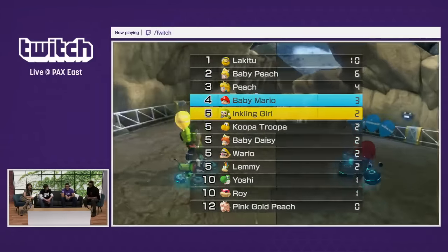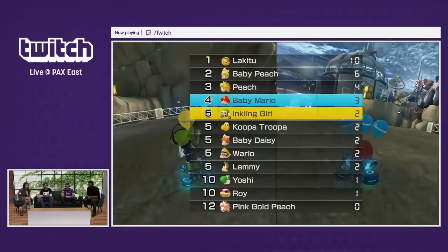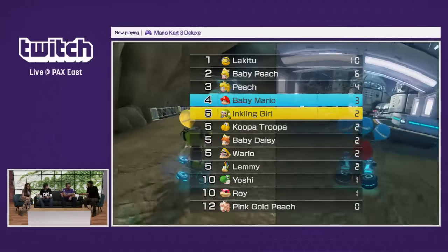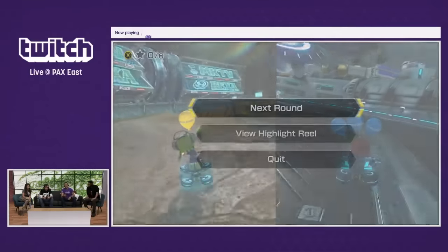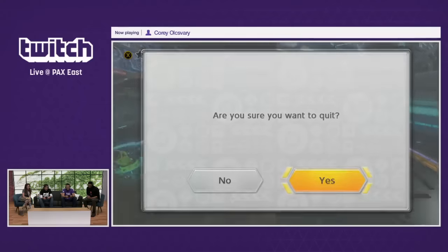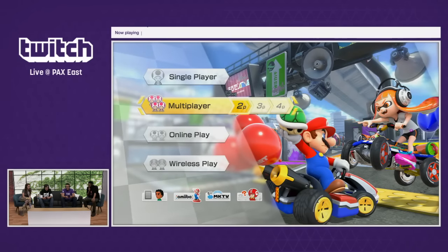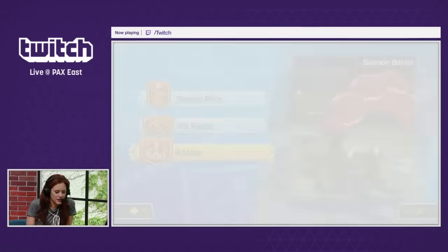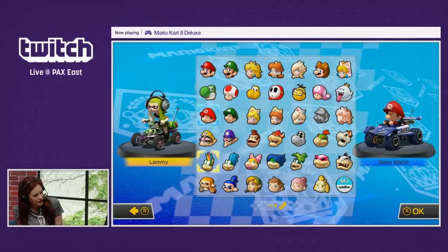With Lakitu winning! Lakitu came in high — Peach had the lead, then she just gave it up. I'm 0-1 on the Twitch stage here at PAX East. We'll switch up the game modes. So we've played, so far — we played Balloon Battle, and before that we played Renegade Roundup. I liked that one. And what are we going to play this time? We're going to play a game called Coin Runners.